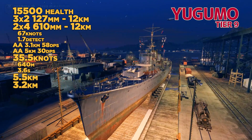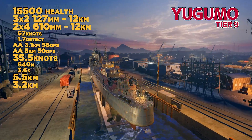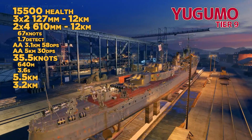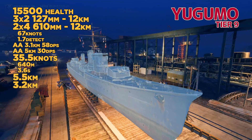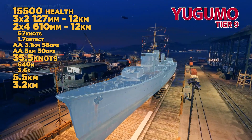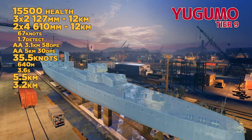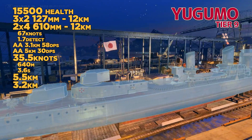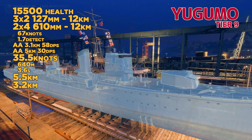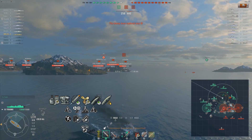At tier 9, we have the Yugumo. This is 2x4 again, with 3x2 127mm guns. This gets up to 12km range torpedoes — recently added. I think it was stuck at 8km range, then 10km range, but 12 is appreciated. It allows for builds that include torpedo acceleration, if you so choose. Great concealment, and speed is average — maybe even poor.